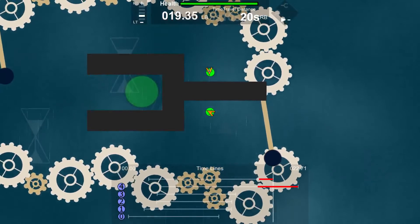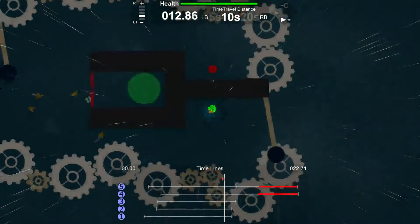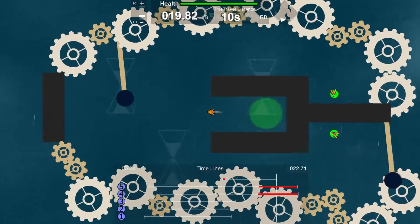Now that the player is standing on both buttons simultaneously, he needs to get in front of the gate when it's open. He'll time travel back in time, position himself in front of the gate, and then pass through. And the player has beat the level.